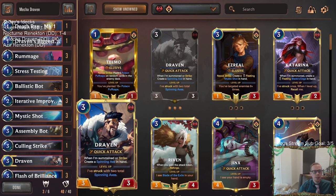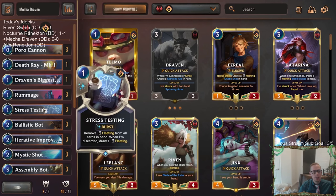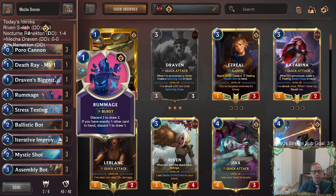We're going to want some zero mana spells. Draven creates Spinning Axes, which cost zero. We also have zero mana Poro Cannon — a couple of ways to have zero mana spells, though they do need to discard. But we also have this new card Stress Testing, which is a perfect card to discard, because then we get to draw an extra fleeting card. So we can have some card advantage like that.